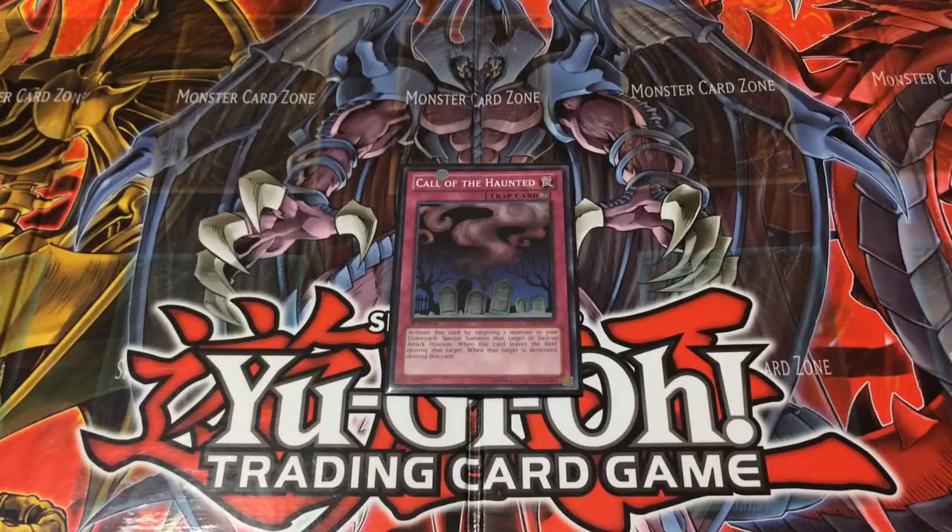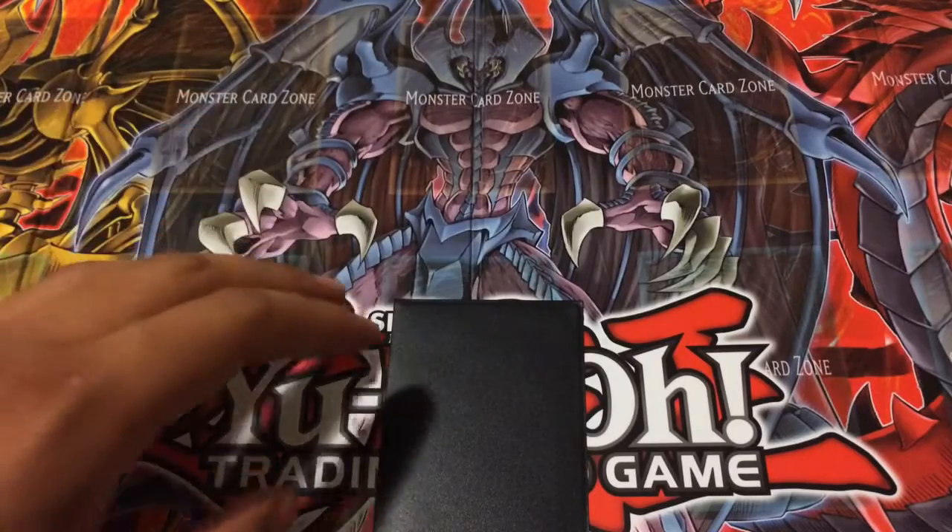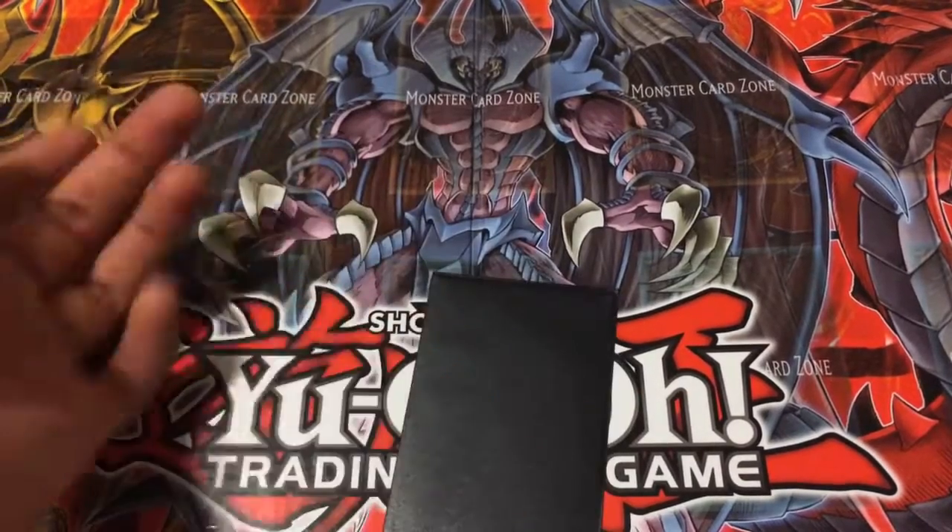It is a continuous trap card. With the effect: activate this card by targeting one monster in your graveyard. Special summon that target in a face-up attack position. When this card leaves the field, destroy that target. When the target is destroyed, destroy this card. So you have to wait a turn to activate this card because it is a trap.